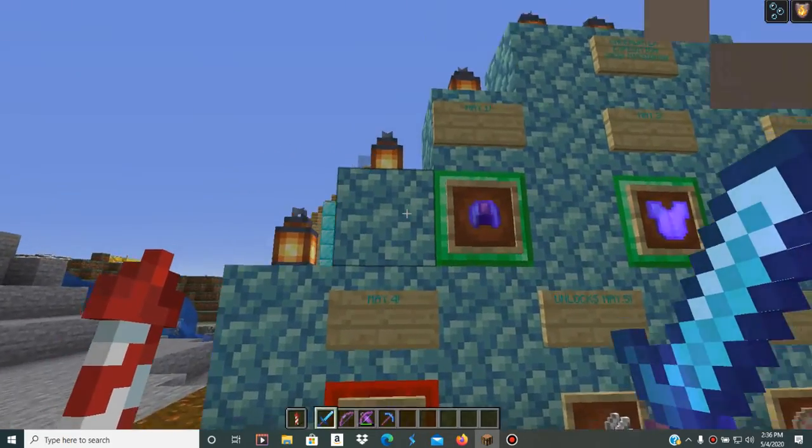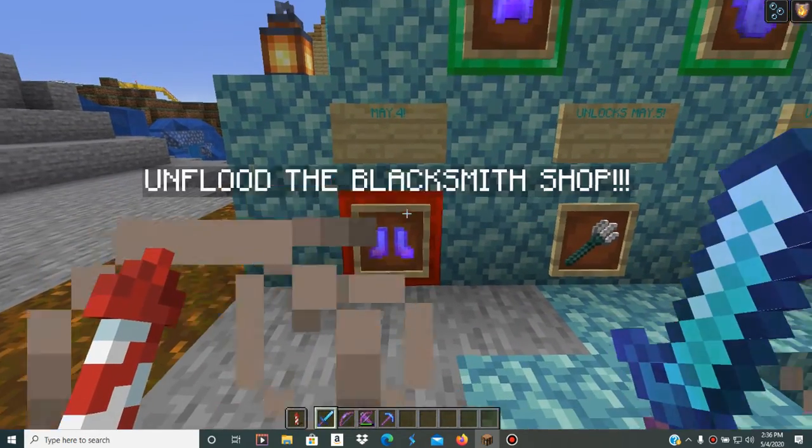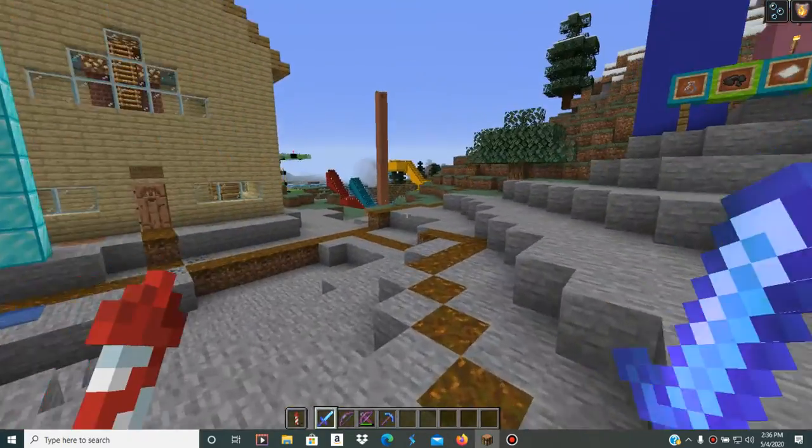As you can see, it's in red because we have not completed the mission yet. So it says, May 4th: Unflood the Blacksmith Shop. Let's accept the mission and head over to the Blacksmith Shop.